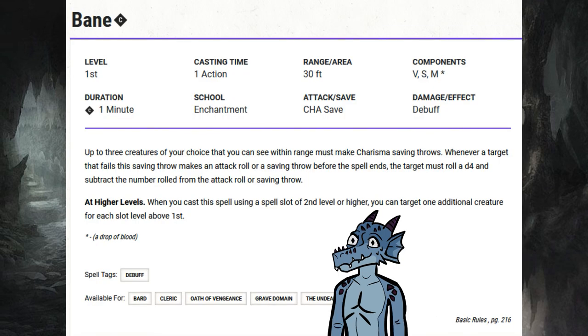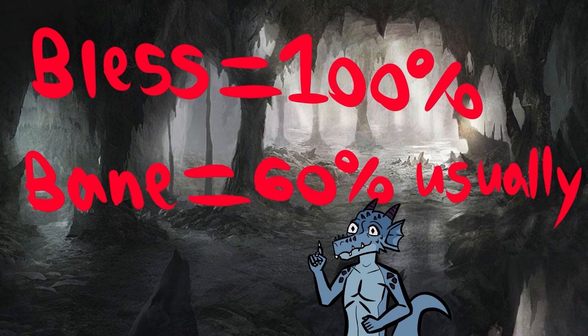Bane. If Bless didn't exist, then Bane would be a strong pick. Bless is just better. Bless works 100% of the time targeting three friends. Bane is usually a 60% chance of the creatures failing the save, so the average of that is 1.5. But next round it becomes a consistent 2.5 thereafter. Practically, I surprisingly do see a lot of Banes. But don't get me wrong — Bane is a very good spell.